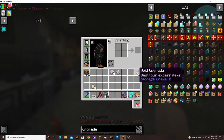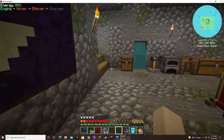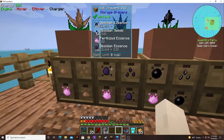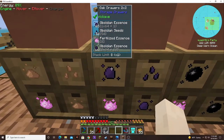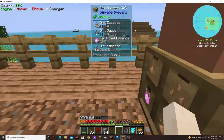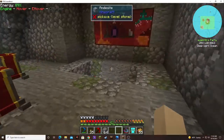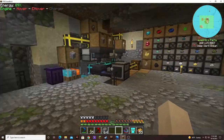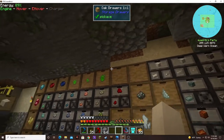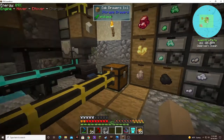I made up a whole bunch of void upgrades because the whole time I've been down there, these little guys up here have been doing their thing. I had eight full stacks of obsidian essence and it started spilling over, so I went ahead and emptied that and made up a bunch of obsidian. This way, as these start getting filled up, I can put void upgrades in them so it won't be a problem.